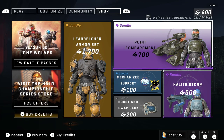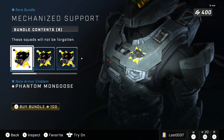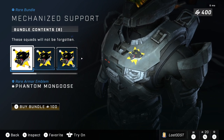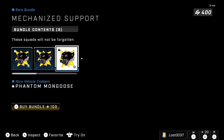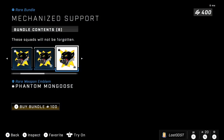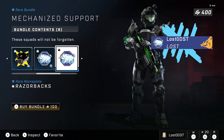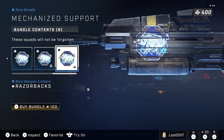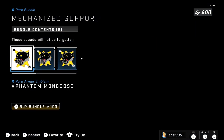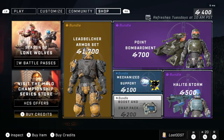On to the next bundle, which is new this week — we got Mechanized Support. This is an emblem bundle featuring the Phantom Mongoose emblem, weapon emblem, nameplate, and also the Razorbacks emblem. I actually kind of like these — they look pretty sweet. For 100 credits I think that's a fair deal, not sure if I want to buy it but it's pretty fair.